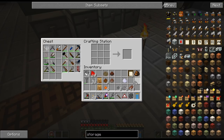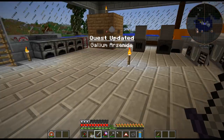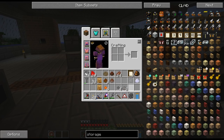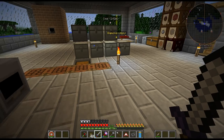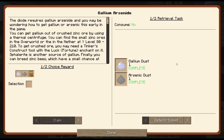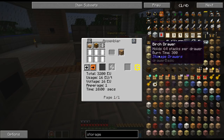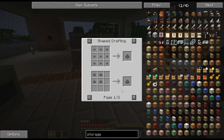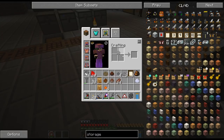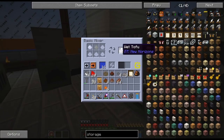So there's my gallium and there is my arsenic — so that is done. Gallium arsenide — gallium arsenide dust. I'm assuming it's just two together. Looks like you have to mix it. We will throw this in here with my mixer — is it not going to work with the water in it?